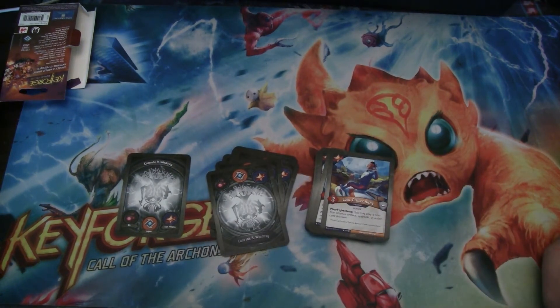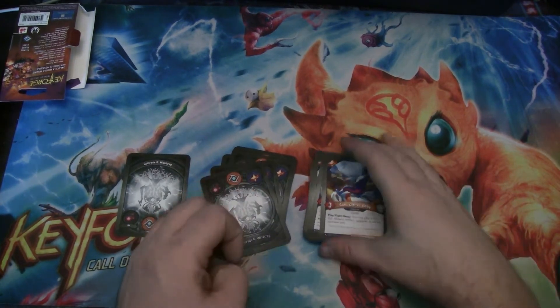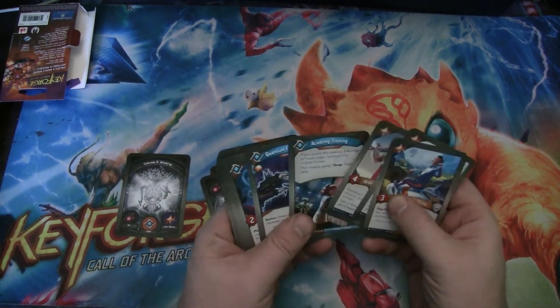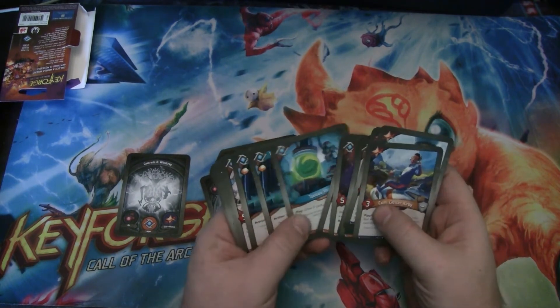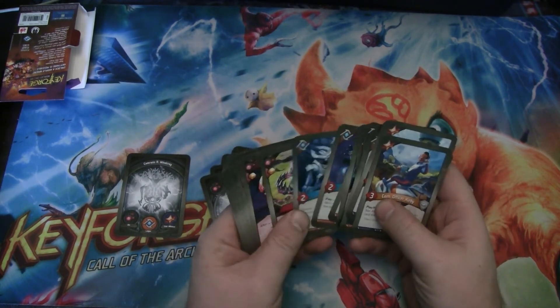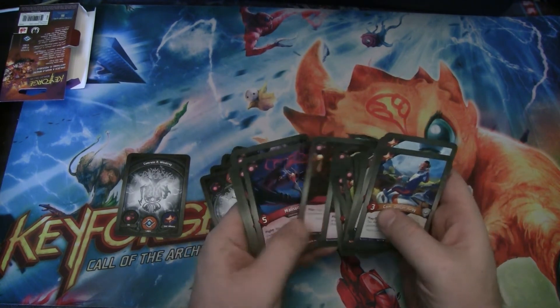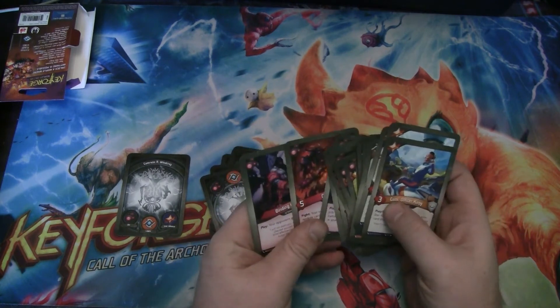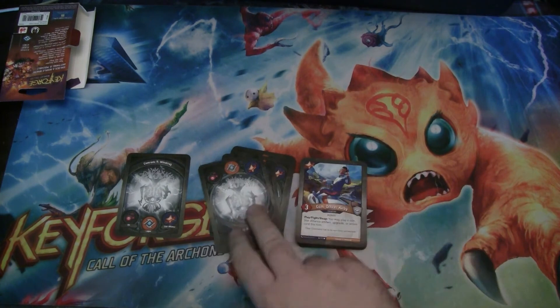Com Officer Kirby is a three-power human. With Play, Fight, Reap — you may play a non-Star Alliance artifact, upgrade, or action card this turn. Really nice. We have plenty of things to pick from: Quantum Finger Trap, Thorium Plasmite, Tau Tau Vapors, one of the Hologramophones, Human's Bane, Orb of Nvidius, Three Fates, Poltergeist, Evil Eye, Exume, or Binding Irons on the Star Alliance turn. That is really nice, and this is also a great Exume target.